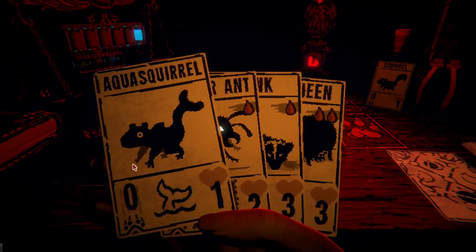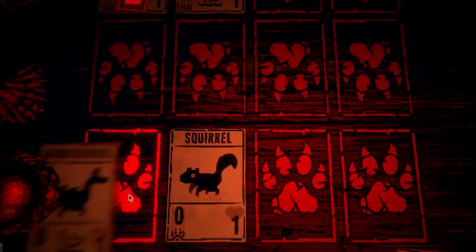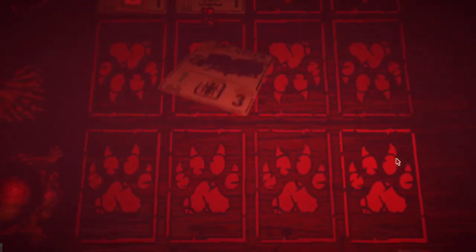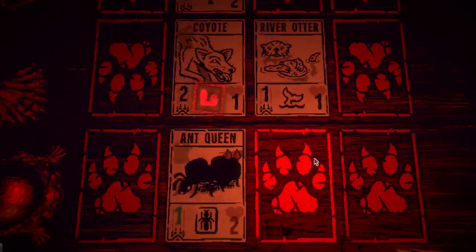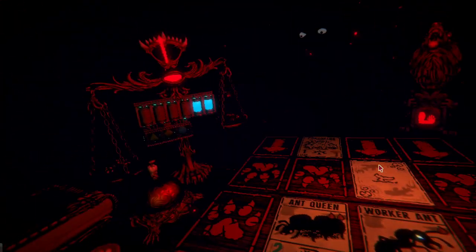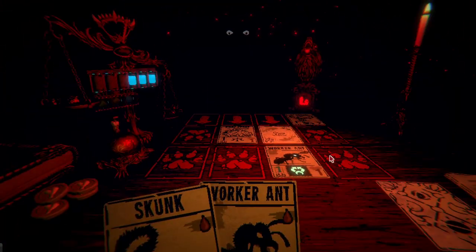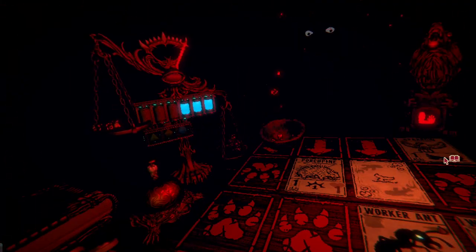Alright, Coyote and Otter — that we can certainly handle. And there, Pat the Tooth. Now we just need squirrels. Get our good Worker Ant out. Well, it's a good thing we have our backup Worker Ant. We still would have won with a double strike, but it would have been a tougher fight.